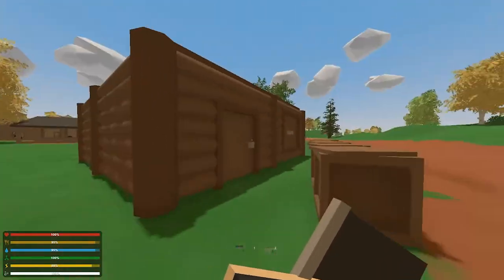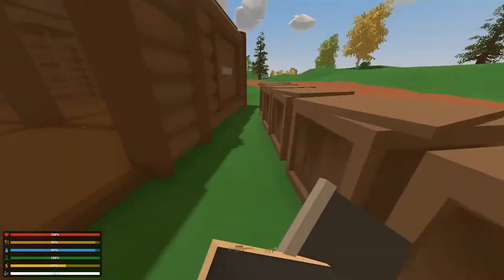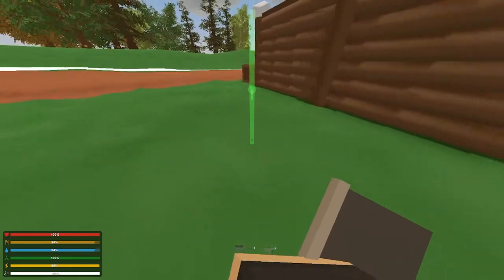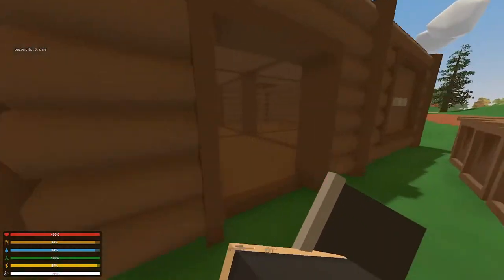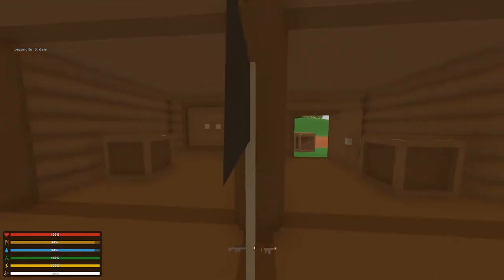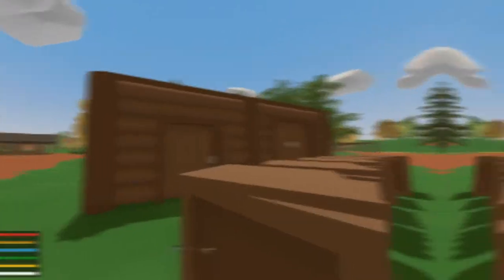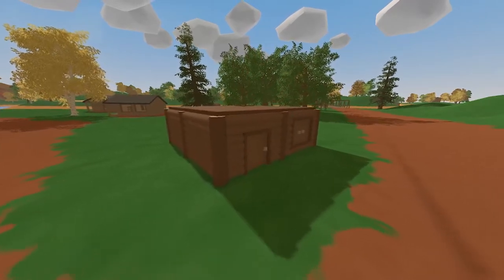The reason you want a claim flag is because enemy players can actually build around your base unless you have one of these down. If you see that white line way over there, that's our boundary — no one except you or your group members can build within that boundary. If it's destroyed, they can enter your base, blow it up, and build anywhere they like. But with this claim flag down, they cannot build around your base or get on top of it.